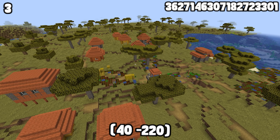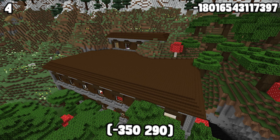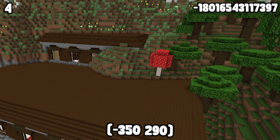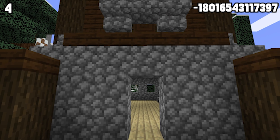Having three unique structures in one spawn is extremely rare, and this seed has that — a pillager outpost, a mansion which is also built into the mountain, and a village, all within 50 blocks of each other. Imagine showing all the ladies your pillager outpost.